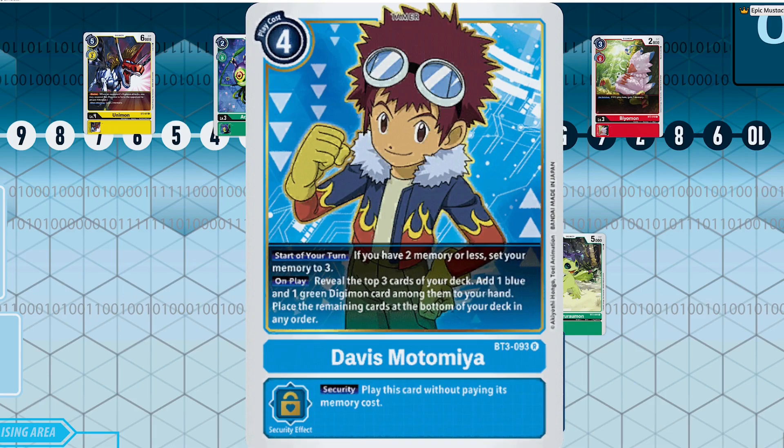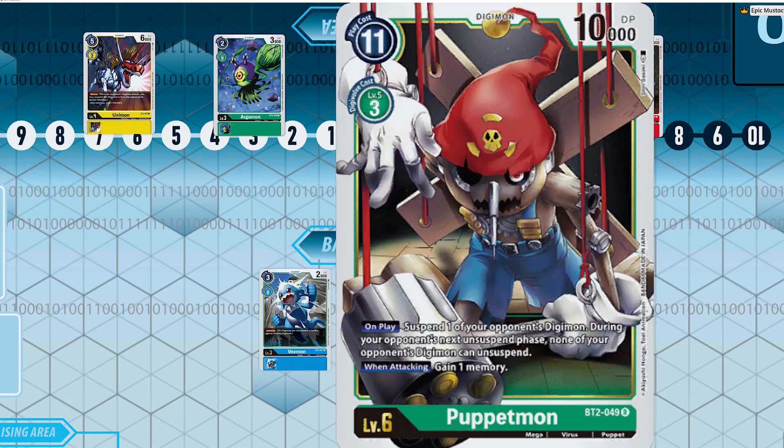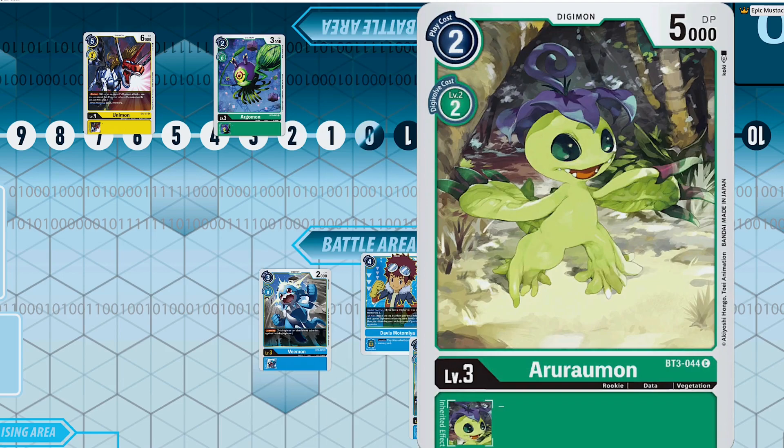Davis is so good because of the potential plus two anytime you play him, and then it guarantees you three memory every single turn so your opponent can't memory lock you. This deck in 1.0 was already playing mixed blue-green cards — you have Puppetmon and you can play things like Flower Cannon, Hammer Spark, and lots of very powerful option cards.